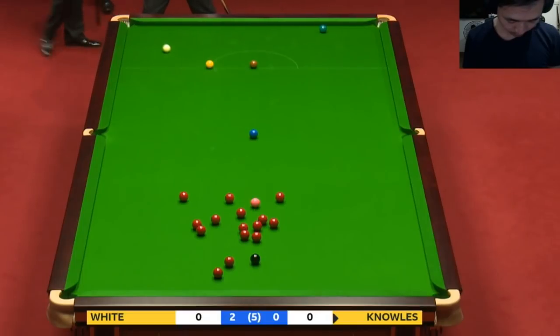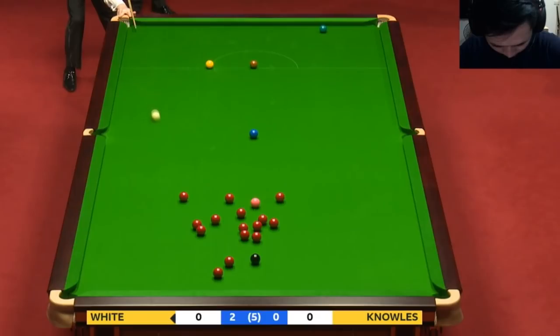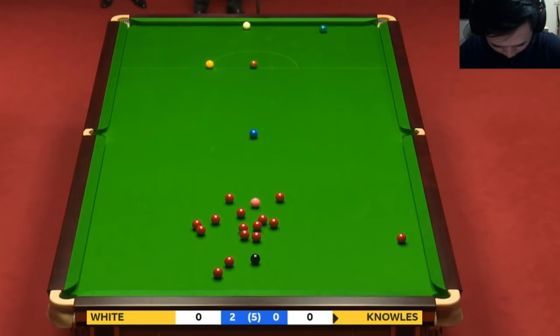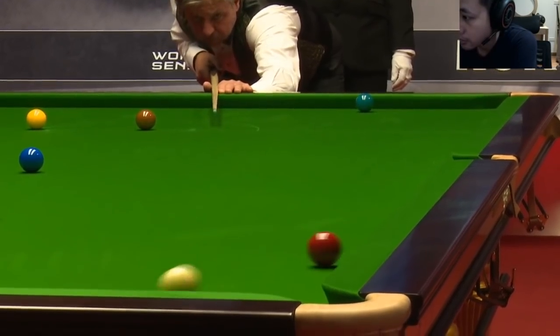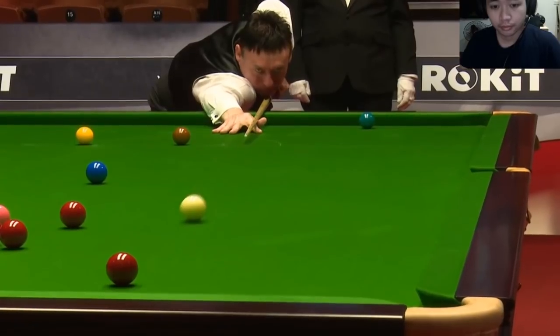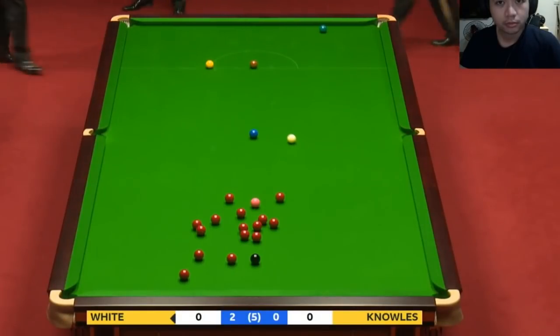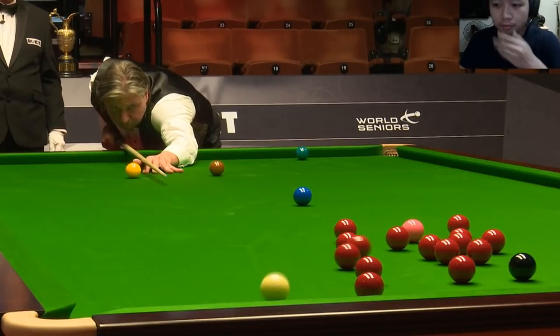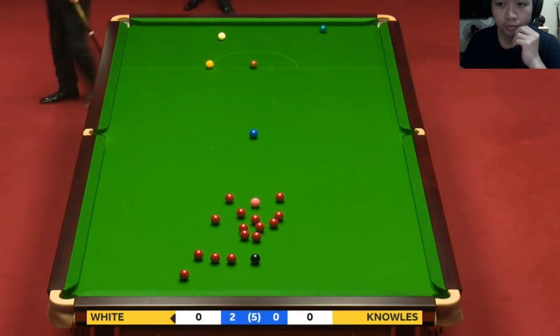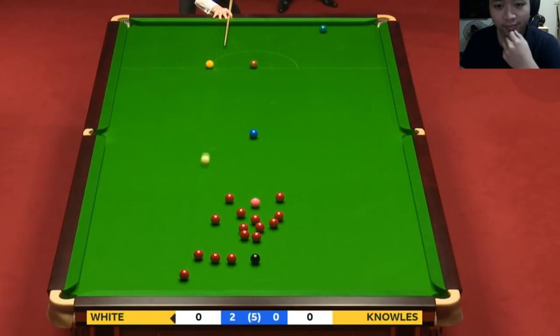This cue ball's close — it's very close. Oh and that's a nice bump if it misses the yellow. He may have left a red to the right corner here but it looks pretty straight. He caught that safety a little bit too thin.